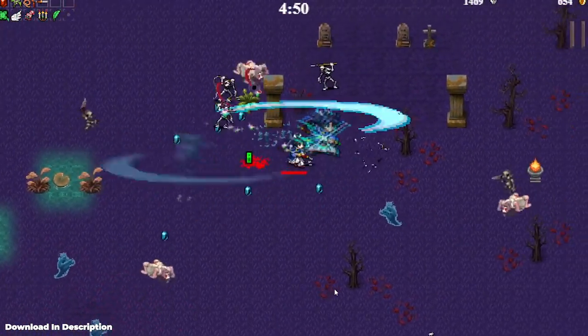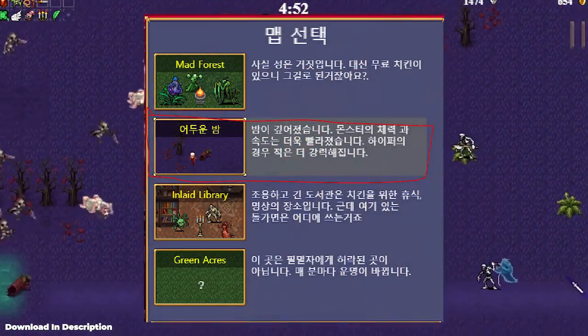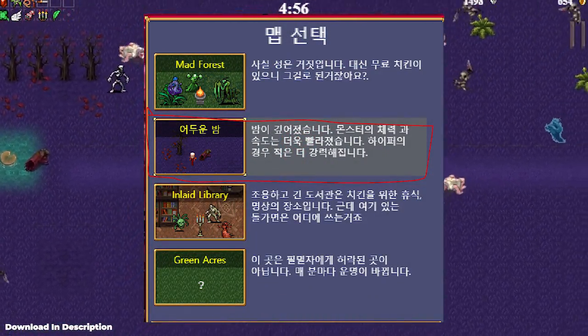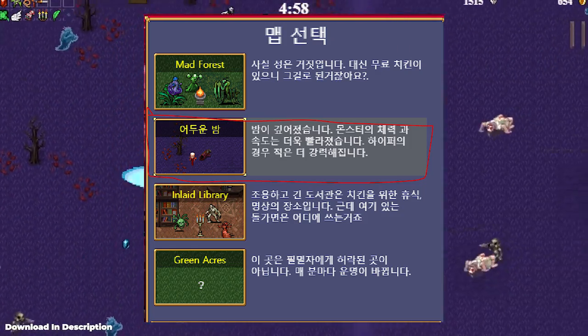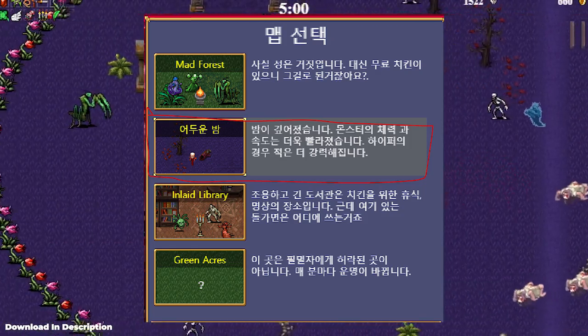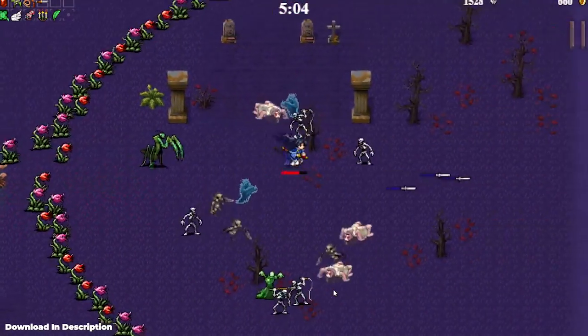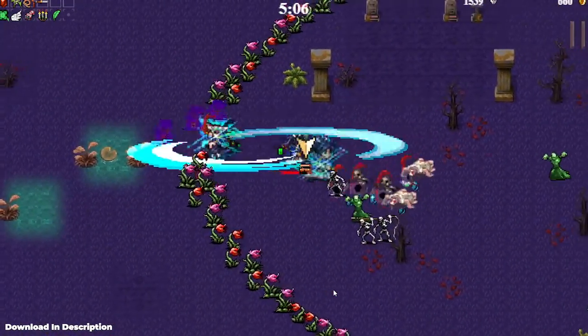This mod also adds a brand new map. On the map, the speed and HP of mobs are increased, making it harder — very much so harder. In hyper mode it's even harder, making it a very challenging map for those who wish to try. This mod also adds five new monsters and a boss that only appears on the new map.